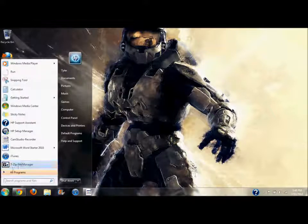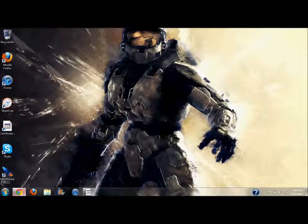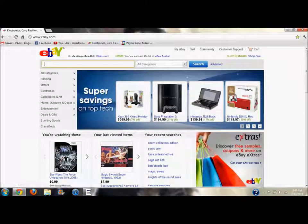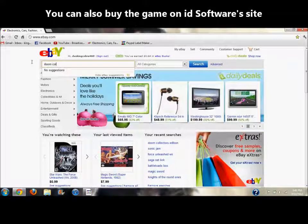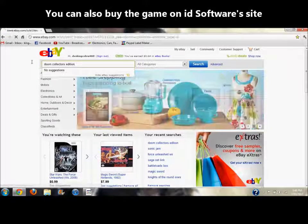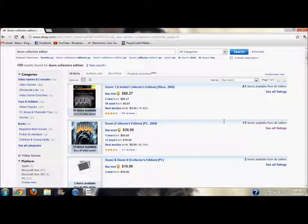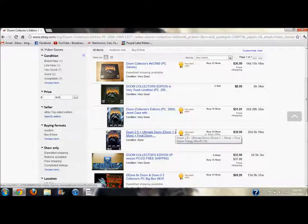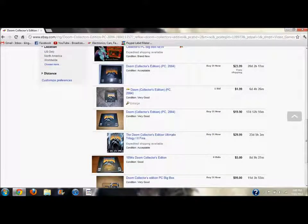It's right there on my Start menu. Next, you need a few things to play Doom. Here's what I recommend: go to eBay — this is the only way I definitely know how to do it. Search for 'Doom Collector's Edition,' the 2004 PC version. Just get this one. Prices vary — $36.99, $1.99, around $20 — so just bite the bullet.